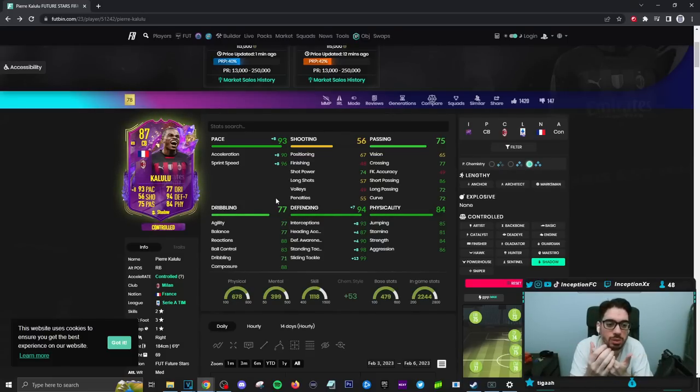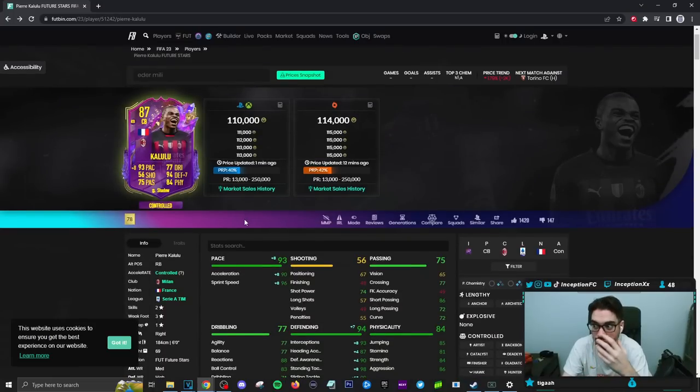With this card, what I like is that it's fairly priced for what he offers in-game while providing really good links. For instance, if you still have the Rabiot card, Pogba, Tonali, or Theo Hernandez — there are so many cards that give you that link. You can even get a triple link setup with Maignan, Theo Hernandez, and Kalulu. The price of the card is really, really nice for what he offers in-game.